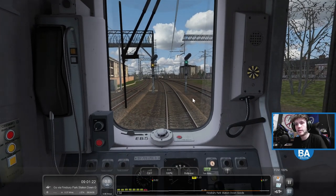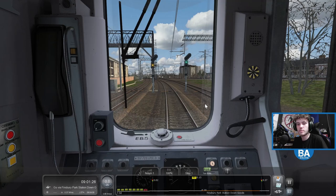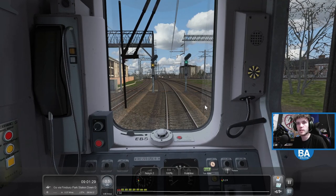There we go, about time. Single yellow - actually keep the brakes on. We're going to do a hill start. Attempted hill start - that didn't quite work out.